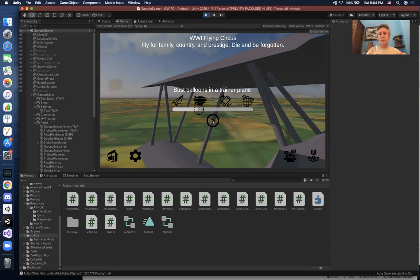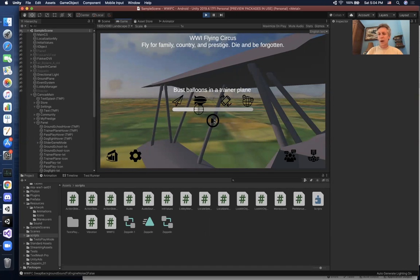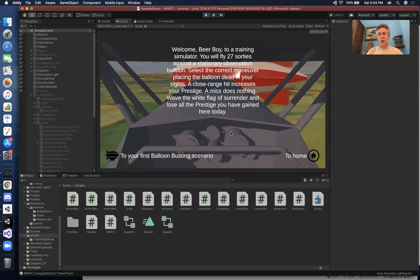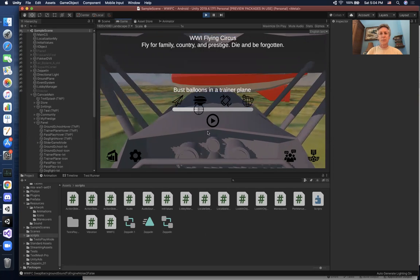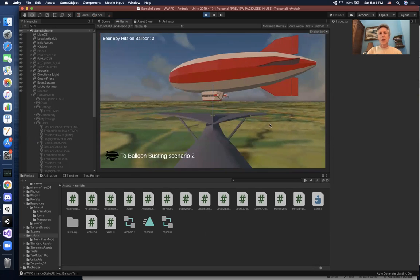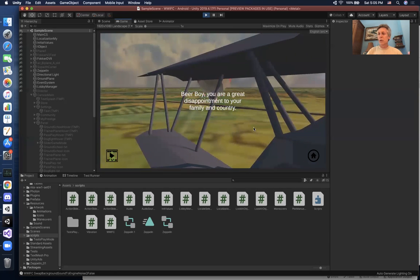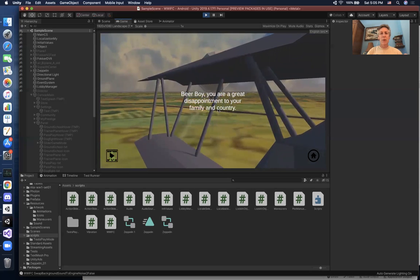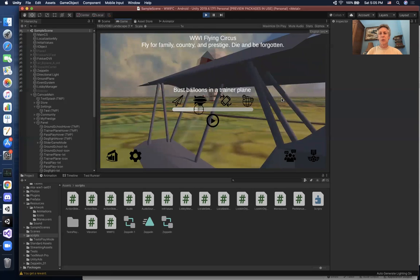Before going in, I want to show you the prestige screen — it's not pretty yet but shows that for this pilot the prestige points is zero, which will be important as we come back later. Here we are in balloon busting. I've got the first balloon busting scenario presented with text. You can go back to the home screen, start a new scenario, do whatever maneuver you want, or surrender. If you do surrender you lose all the prestige points you've gained up to that point.